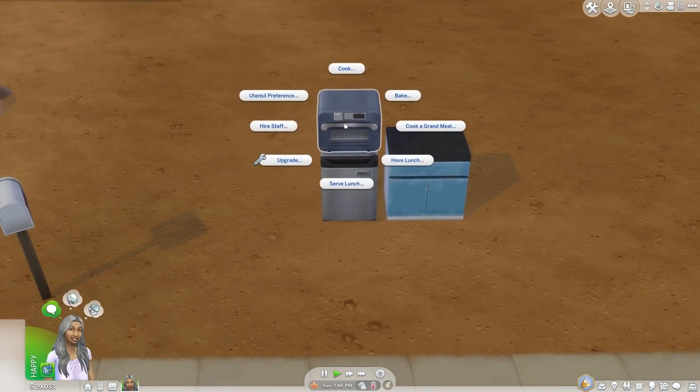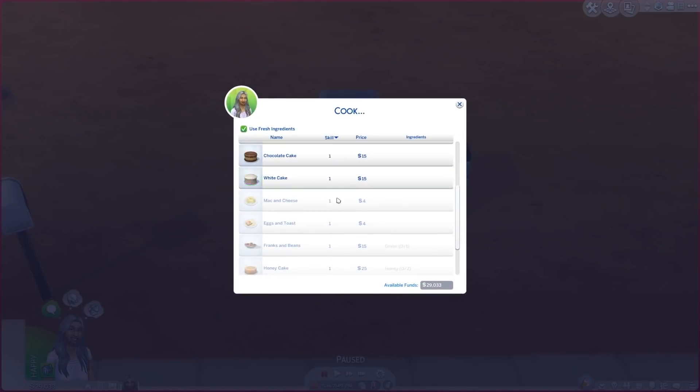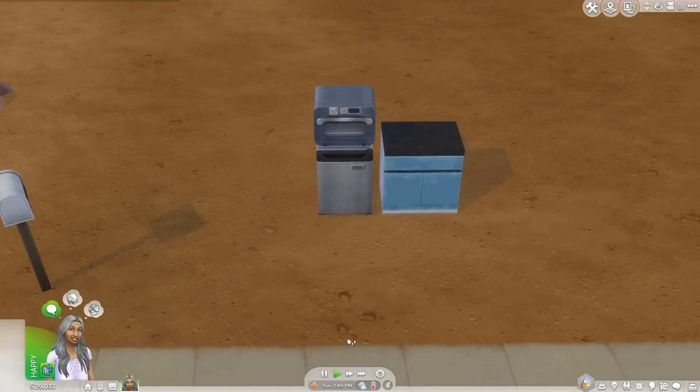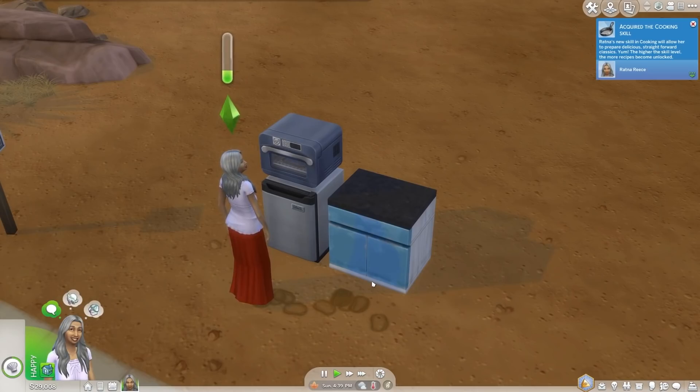So I want to see if it really is possible for my sim to cook on this. You can cook all of this — bake a cake! This is a game changer for tiny houses.